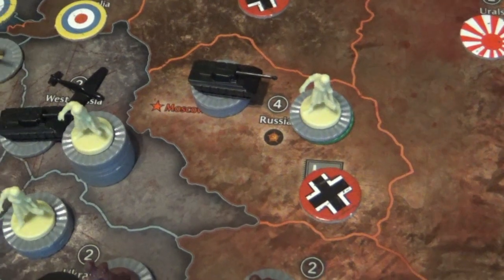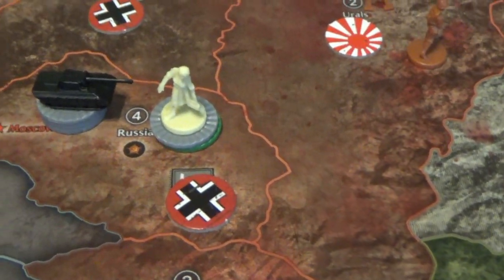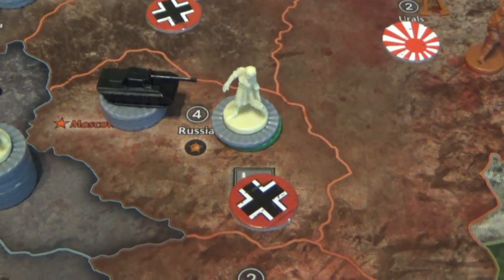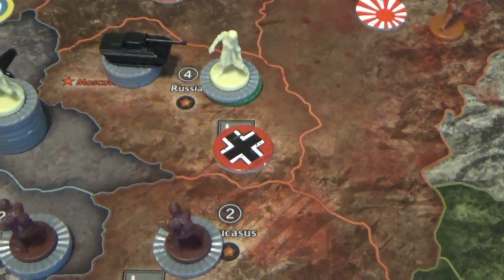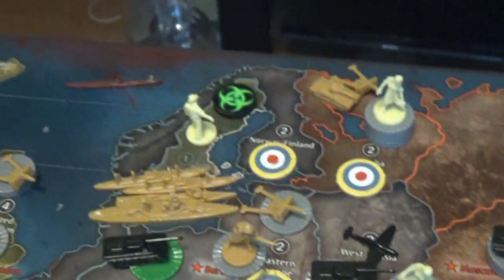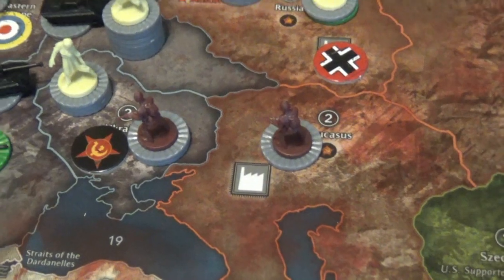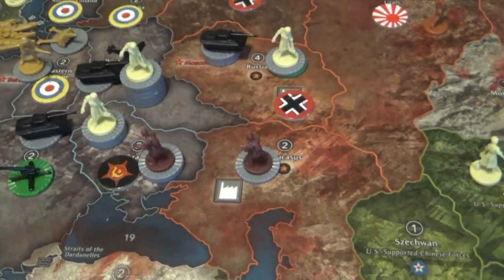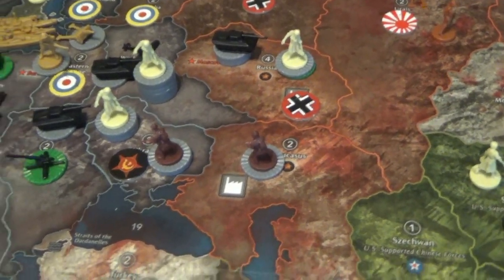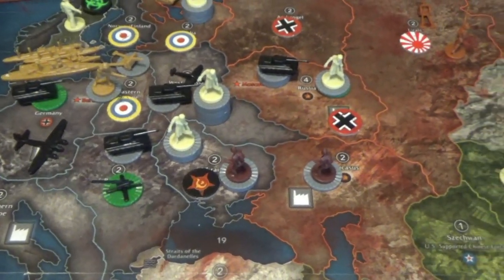Moscow fell and fell hard. There are five zombies in there and four German tanks. This is all the Russians left on the board except for a sub up north. They've had a pretty rough game — not likely to get any traction to come back. They're probably done, crashed and burned.